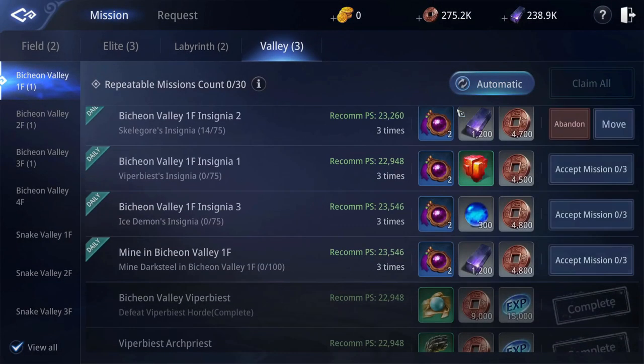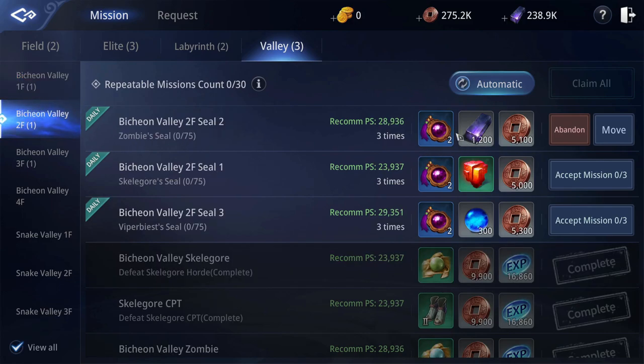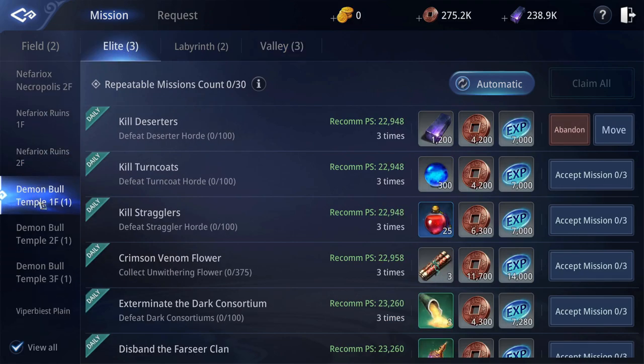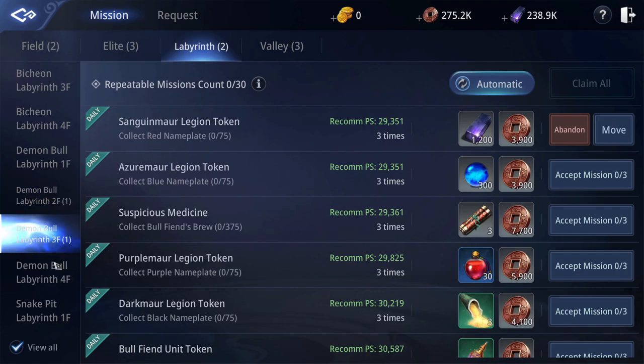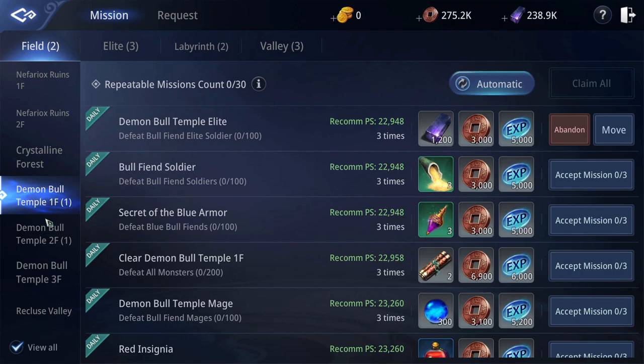Number 4. Auto farm daily missions while sleeping. While the game says it limits you to 10 quests while auto farming, if you select 10 daily quests, you'll be able to repeat these daily quests each 3 times for a total of 30. Combine this with tip number 3 for massive experience gains every night while you sleep.